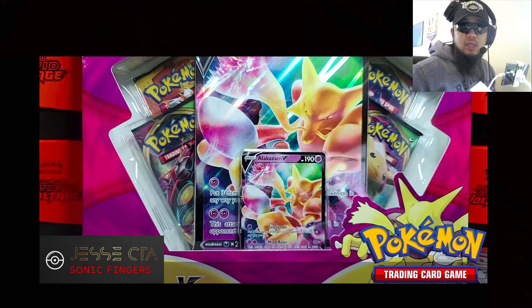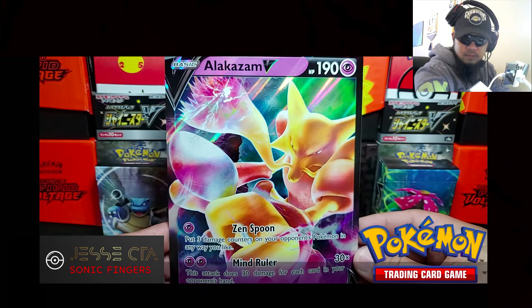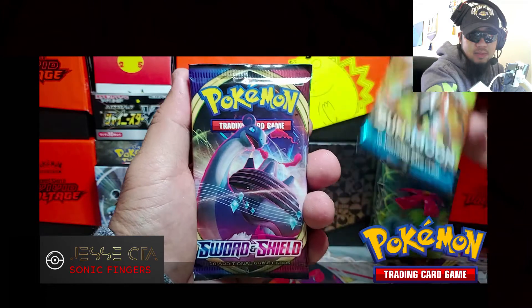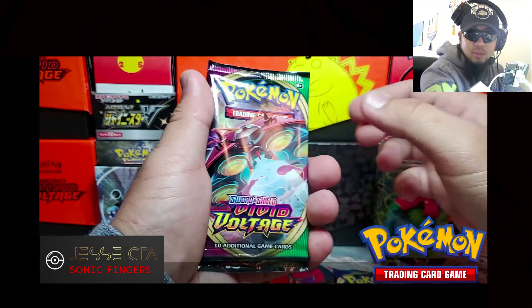Next we're going to be opening up the Alakazam V box. Here's the Alakazam V jumbo card. In the Alakazam V box, you do get a Sun and Moon base set, Sword and Shield base set, and two Vivid Voltage. Alright, let's open these up. We'll start off with Sun and Moon base set.